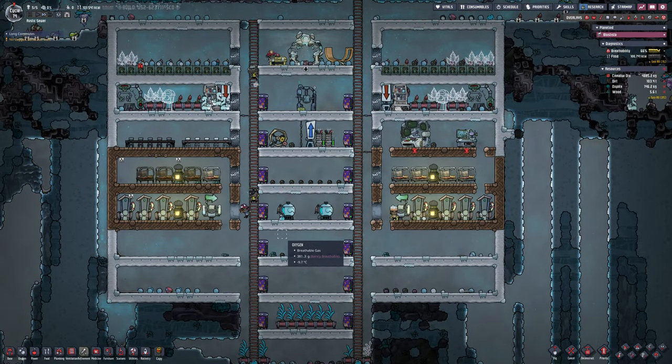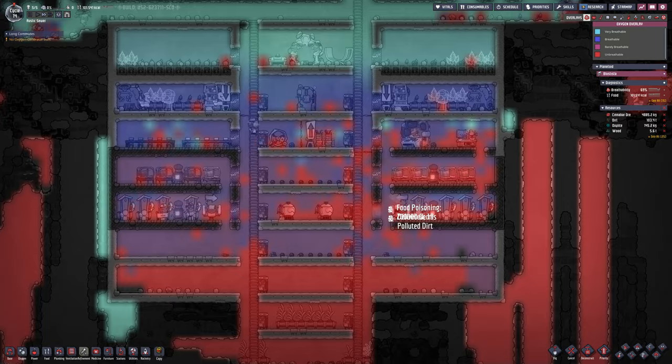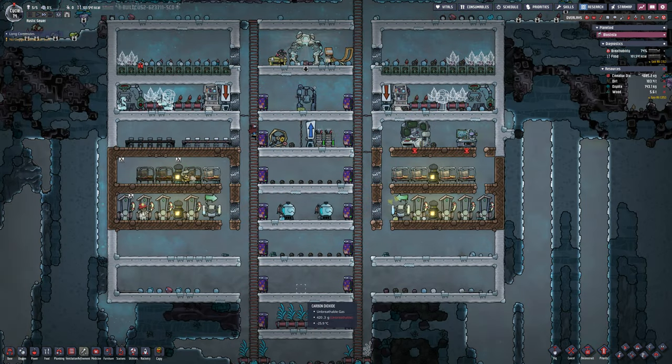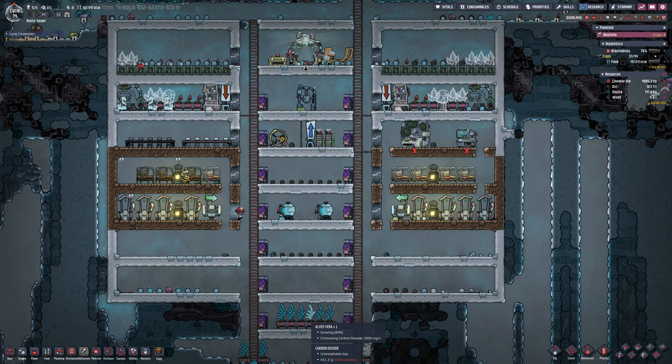Now just breaking open some tiles to allow for transfer of gases. We don't have the gas tiles yet, so we'll just have to leave a gap there, which works. They can jump over one-tile gaps — not a problem.